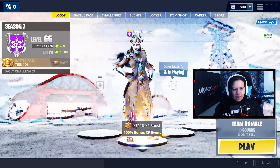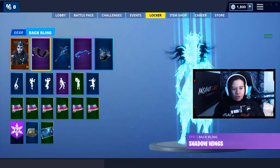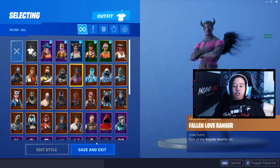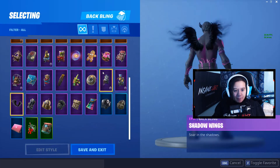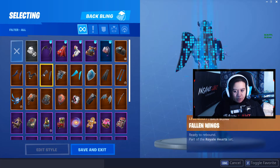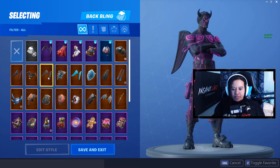The Fallen Love Ranger skin is a $20 bundle — you get the skin and a back bling which is the Love Wings, but in their fallen style.